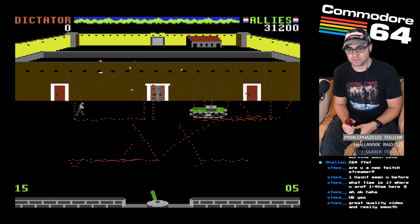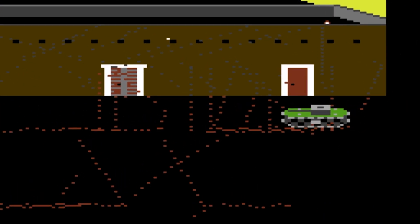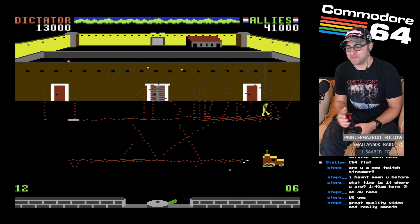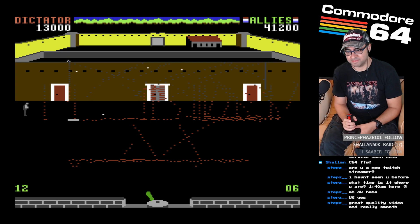The dictator has four weapons to stop the prisoners: a soldier on top of the wall who can drop stones, a soldier who can place mines through a trap door, a tank that has no shells but can run over prisoners, and a truck with a small caliber machine gun. The tank and truck move automatically, so the dictator just needs to send them in at the right time.